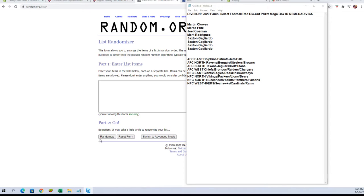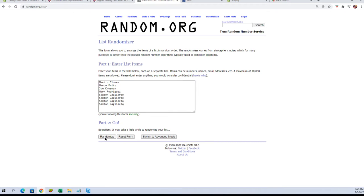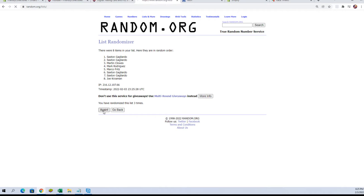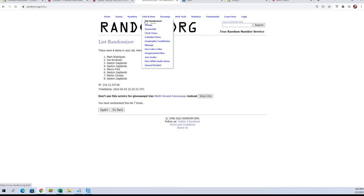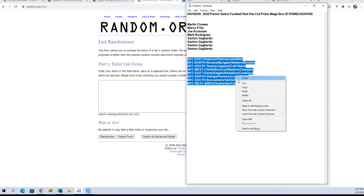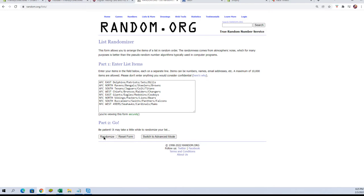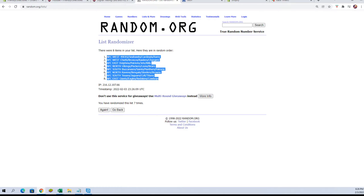Let's switch on over and do our randoms. Here we have our owner names — let's grab those, copy and paste. We're gonna run it seven times: one, two, three, four, five, six, and seven. Let's copy those and put them into our spreadsheet. Fresh randomizer — there we go. Let's go get our divisions. Seven times: one, two, three, four, five, six, and lucky number seven. We're gonna copy those and paste them in.